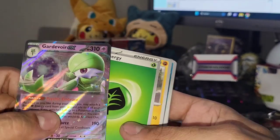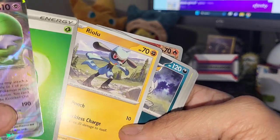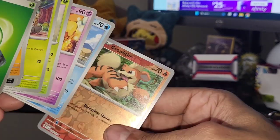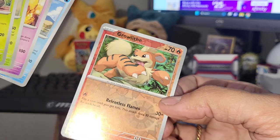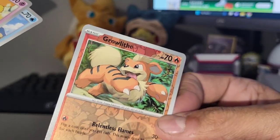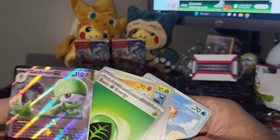Kind of going in reverse order here - Riolu, I really want that illustration rare from this set. Take a look at those new reverse holo design cards - I like that fire type pattern down here on the card. Growlithe, an OG Pokemon, I like that card, cool artwork. That's what we got on the first pack.